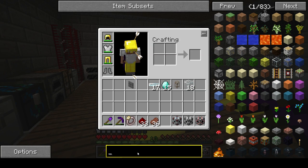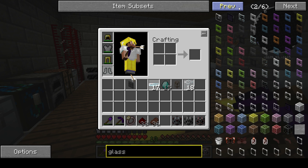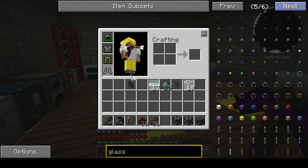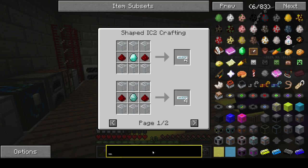The first one we wanna make is the glass fiber cable. It's one of the last blocks you get to. There it is — that's redstone and glass. Makes four.